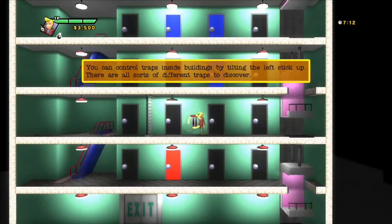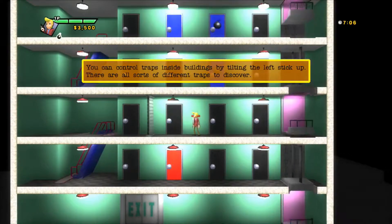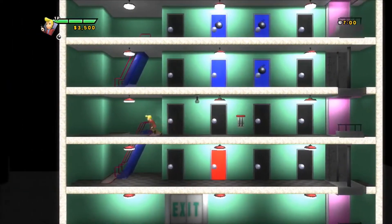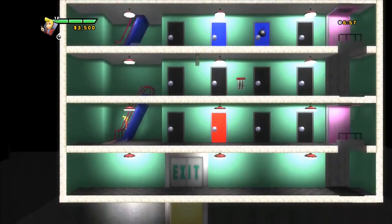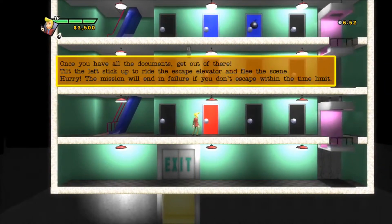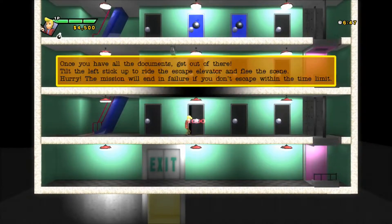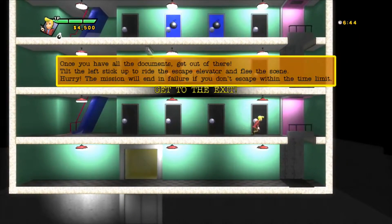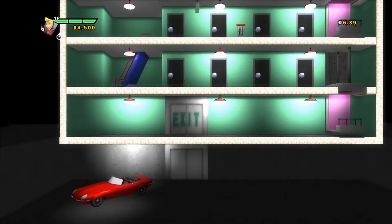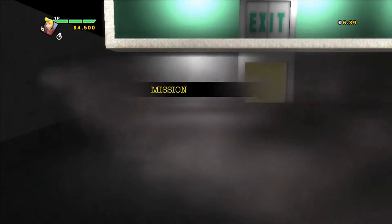You can control traps inside buildings by tilting the left stick up. There are all sorts of different traps to discover. Don't you have all the documents? Get out of there. Tilting the left stick up to ride the escape elevator and flee the scene — if you don't escape within the time limit, the mission ends in failure. Get to the exit! We still got like six minutes. And there's my car. Mission complete!